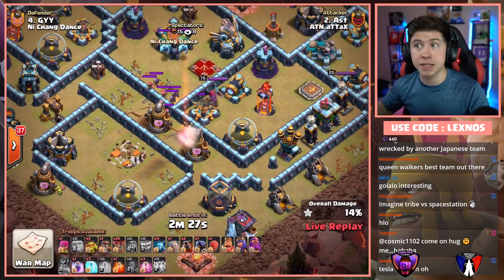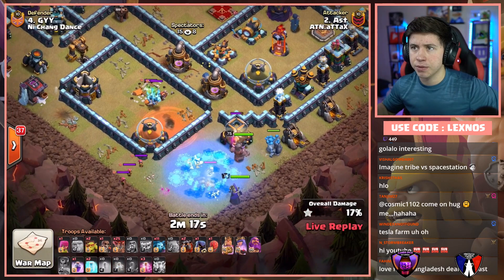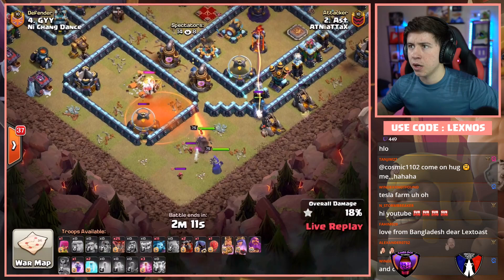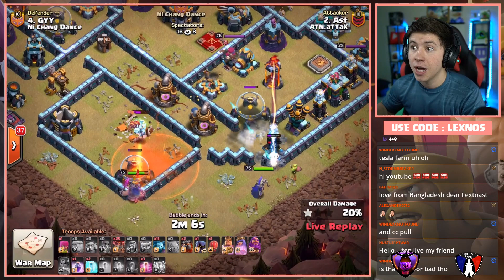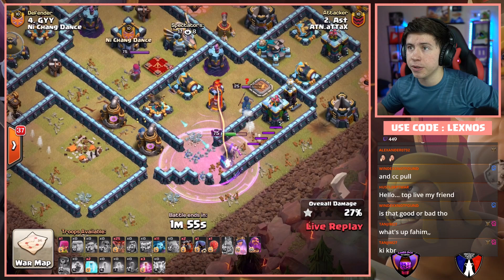He's gonna have to kill this CC right now. Golem. King and Queen from the bottom side of the base. He's gonna Freeze the Headhunters, Poison the Super Minions. Sneaky Goblin to help funnel the storage a little bit. Wall Break to get Queen and King access to the Eagle Artillery if they can stay alive long enough. But King goes the wrong way — Ast just messed up his Suey. He rages up the Queen and the Golems. Queen can take out the RC and she will be able to get the multi. But I don't think he's gonna get the Queen or the Eagle like he probably wanted to because King decided to go for a walk.